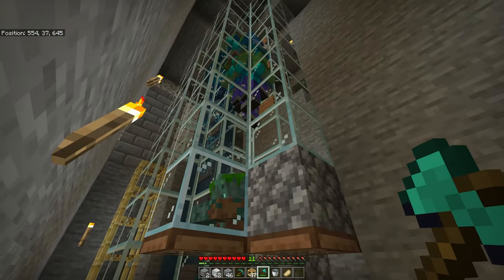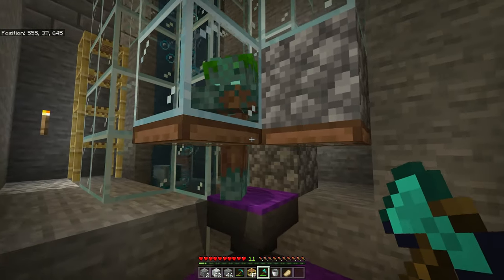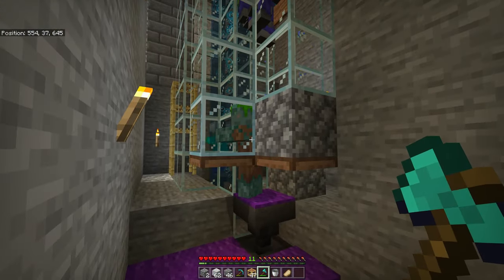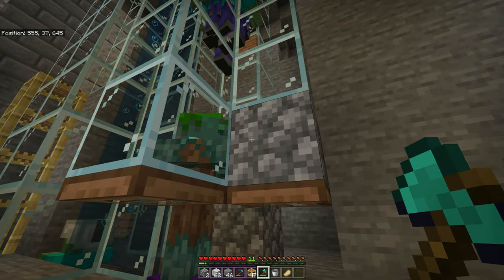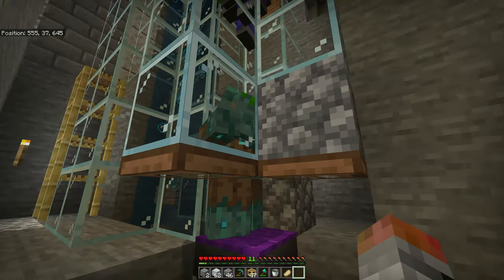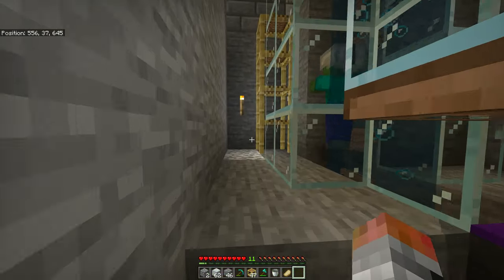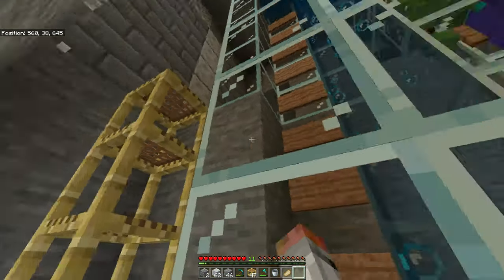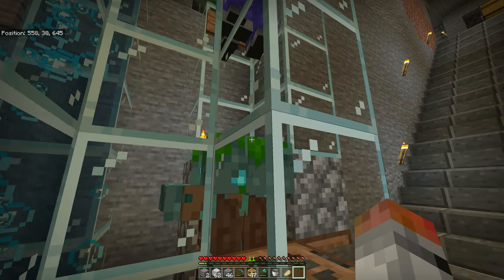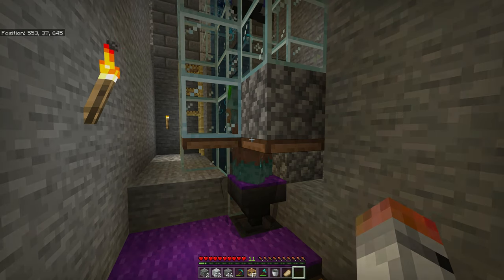With some redstone and a piston, that should make sure that all of the ones in your system are going to be down to half a heart, so you can just punch them with your bare fist and get some XP and items very quickly. First you're going to have to make sure it stops spawning, or block the stream so that mobs don't get down here while you're building. I'll see you in a bit once I've done that.